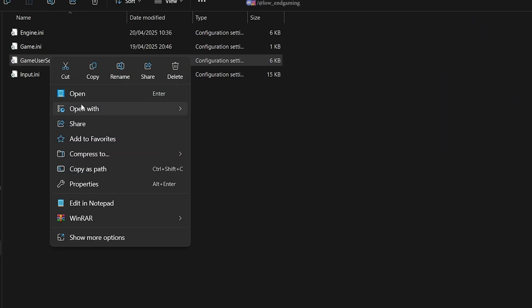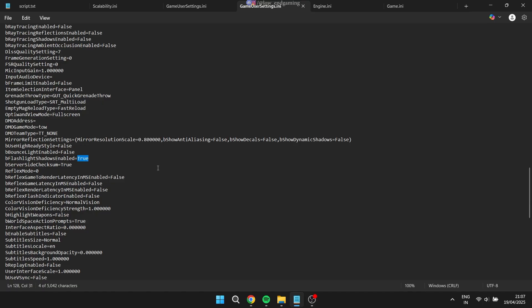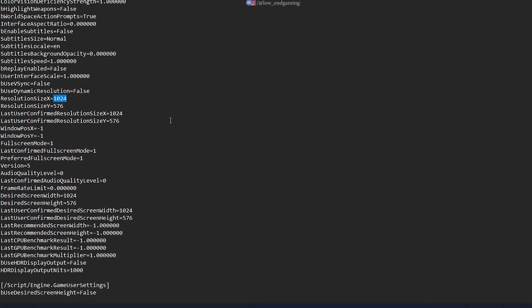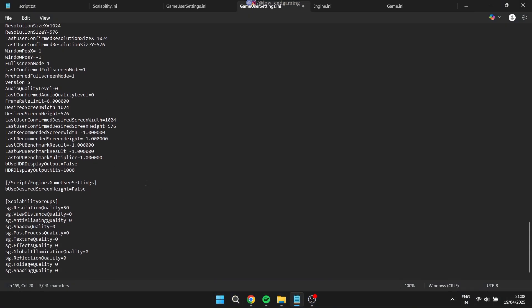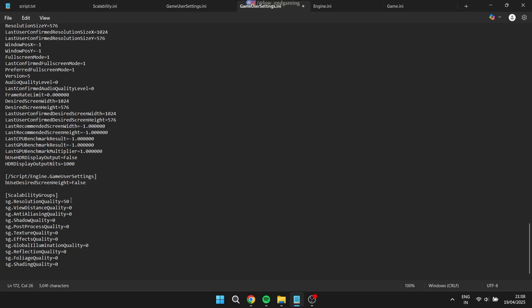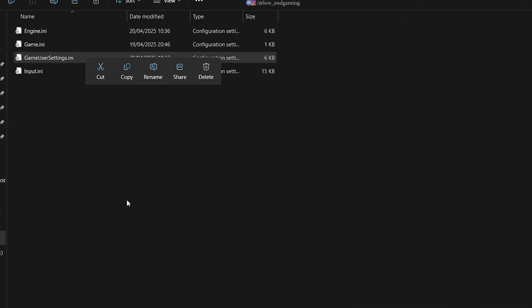Now, open GameUserSettings.ini. Set Flashlight Shadow Enabled to False to reduce graphical load. Update all resolution settings to 1280x720 for faster performance. In the Scalability Groups section, set Resolution Scale to 40 and all other options to 0 to run the game as lightly as possible. Save this file and set it to read-only as well.